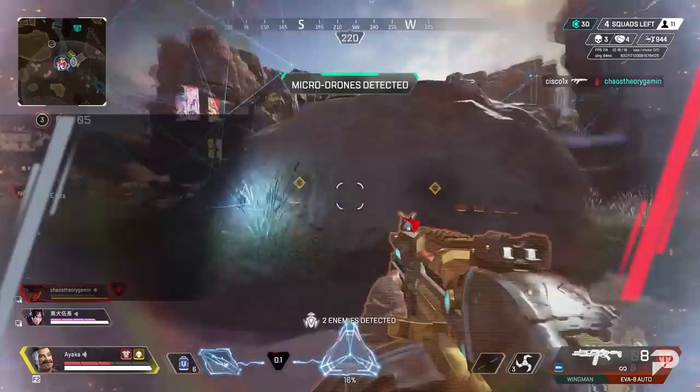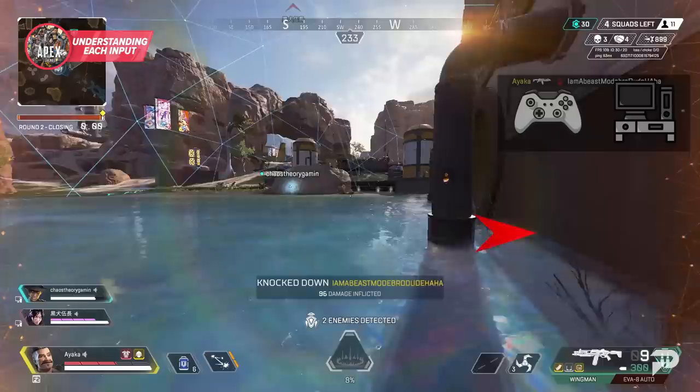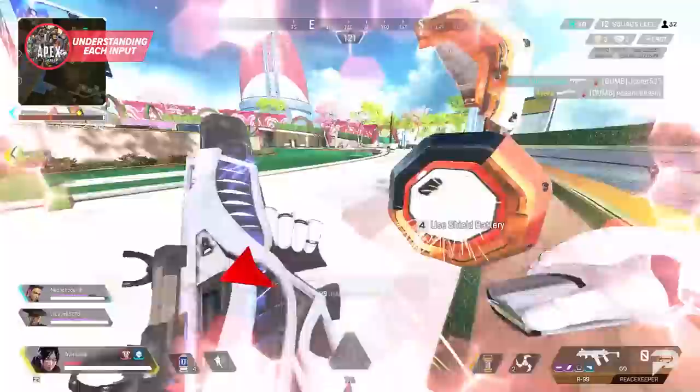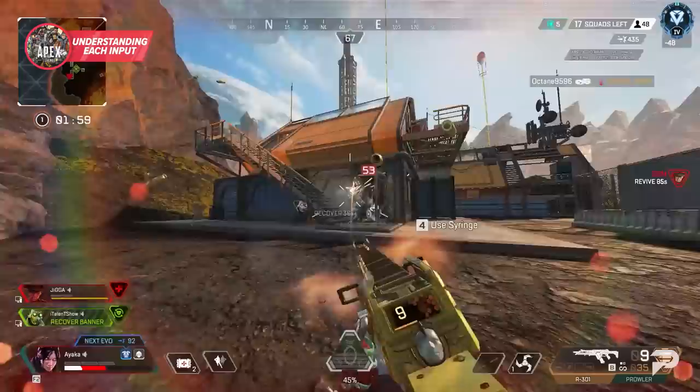First let's talk about some key differences between these inputs that are important to understand to really come out ahead. The key to being successful on either controller or M&K is to identify the strengths and weaknesses of your input and play to your strengths. You're never going to know in a game if your enemy is on mouse and keyboard or controller, so rather than obsessing over the strengths of their input, it's much better to focus inward towards your own game. It's also important to know where the strengths of each input lie so you can be prepared for any type of play an enemy may try to make.